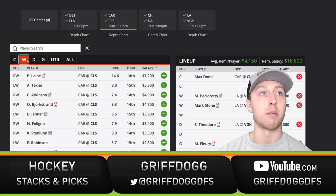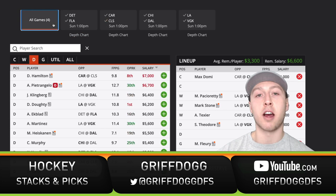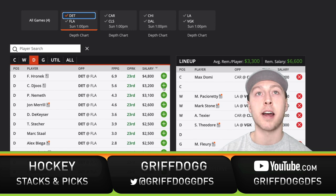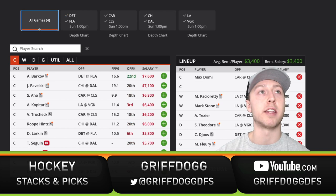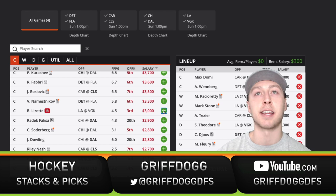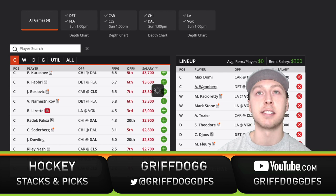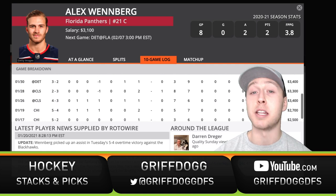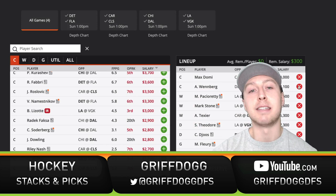Adding Max Domi, Texier, and Bjorkstrand from Columbus leaves two players. I also like Christian Dejuice — getting a lot of ice time, playing on the top power play, and affordable at $3,200. With $3,400 left for a center, I'm going with Alex Wenberg. He's playing on that second line with Huberto and Hornquist, and on the second power play for Florida. He only has two assists to start the season but is getting a lot of ice time. He's a playmaker playing with two goal scorers — hasn't figured it out yet since coming over from Columbus, but maybe this is the game against a pretty bad Detroit team.